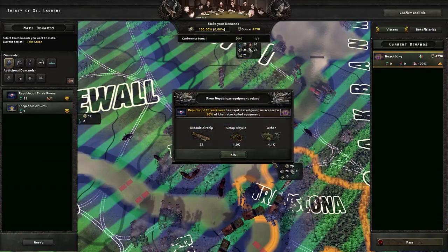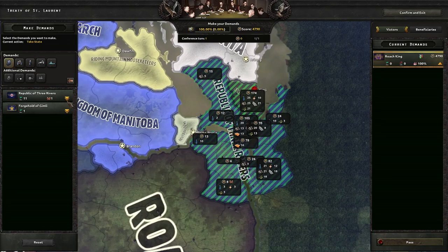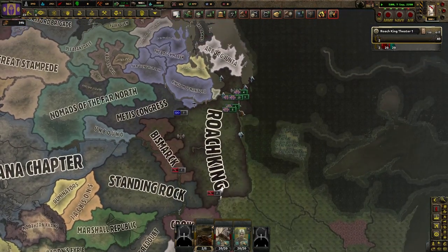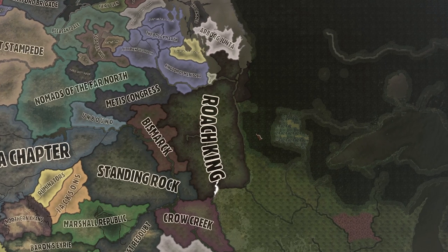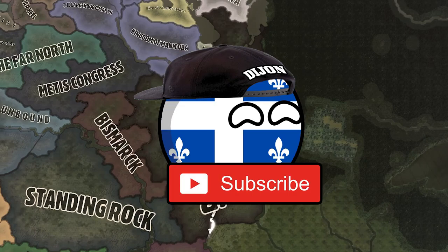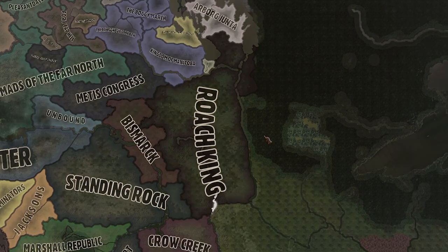There we go - we got them capped. Let's do the peace deal and we got all the territory. I think this is a really good place to end it because I don't have any more cores on territory around me, so it wouldn't make sense to go to war with everybody and exhaust resources. If you guys enjoyed the video feel free to give it a rating and subscribe - it helps the channel out a lot. If there's any other nations or mods you want to see me play, leave a comment below. Thanks for watching!